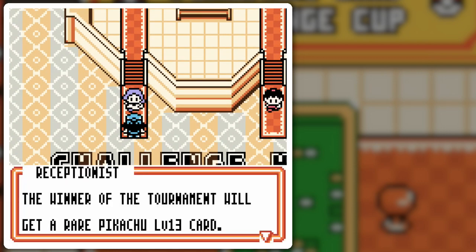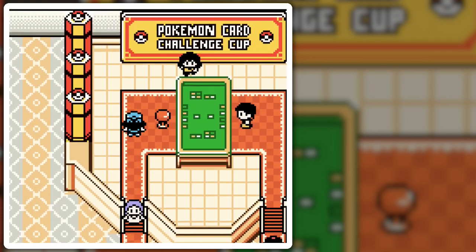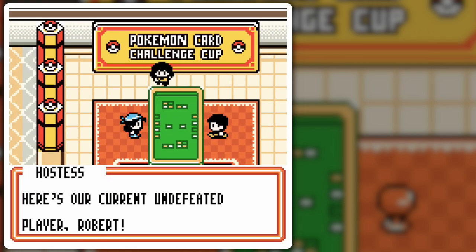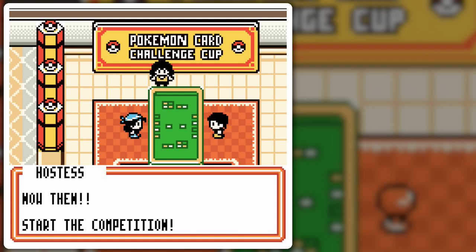So let's go ahead and get the rare Pikachu Level 13 card. Let's get the Challenge Cup started — second Challenge Cup technically. Challenge Cup is underway. Here's our current undefeated player Robert, and here's our new challenger. Everyone recognizes this player — it's Mint. Are you both ready? Place your four prize cards first.